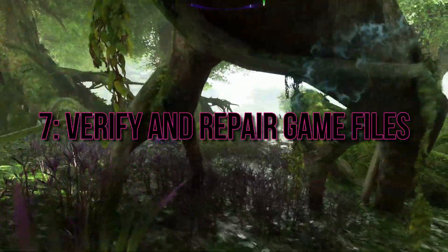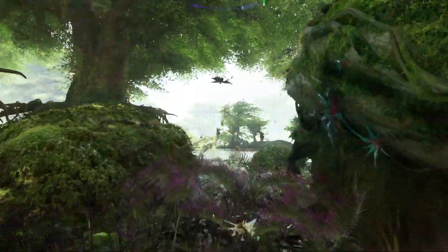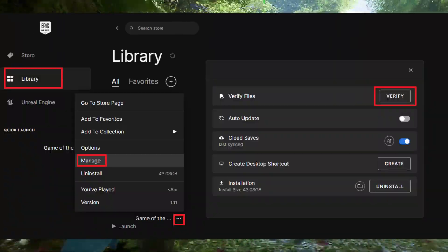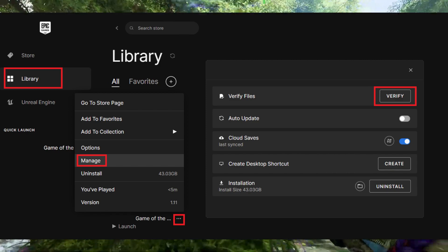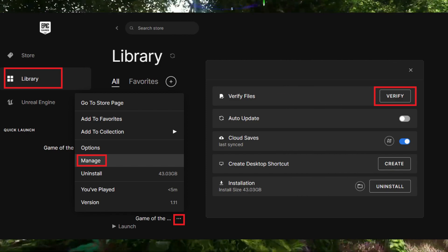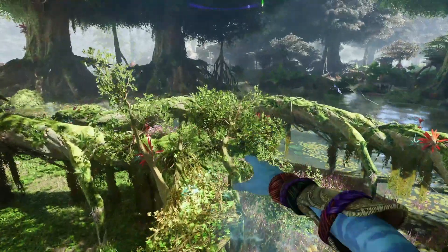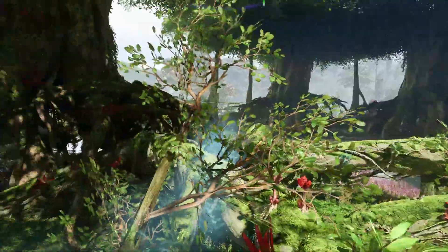Verify and Repair Game Files: Keep your game files in check by using the Verify feature available on the Epic Games Launcher. Navigate to Avatar Frontiers of Pandora, click on the three dots, select Manage, and hit Verify to start the validation process. This can work wonders in resolving performance issues.